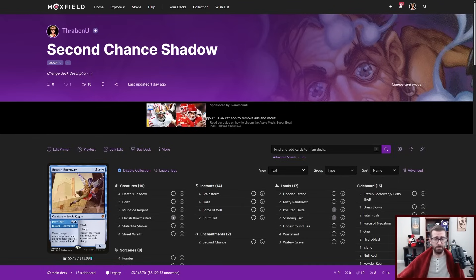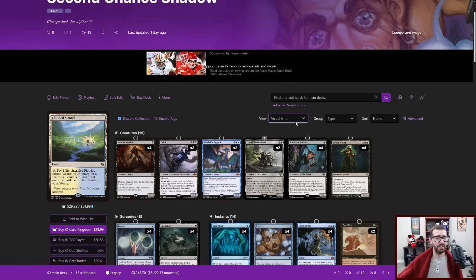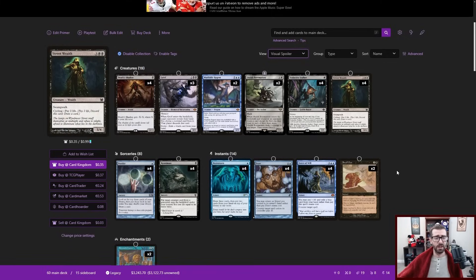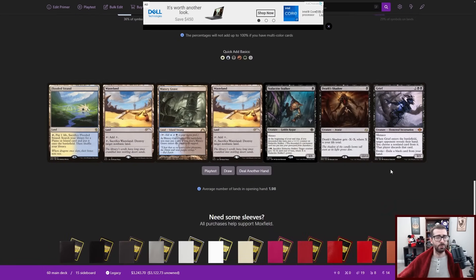Today's video is sponsored by Moxfield.com — and honestly, they're just the best at what they do. If you need to keep your decklists online, this is the way to do it. They have all sorts of different viewing options — you can condense the text, make visual grids, put them in stacks. They also have some really cool functionality like allowing you to see playtest hands and even fully playtest your decks. Check them out.